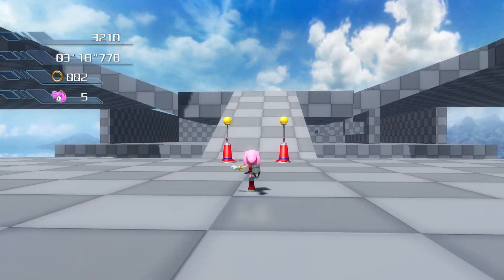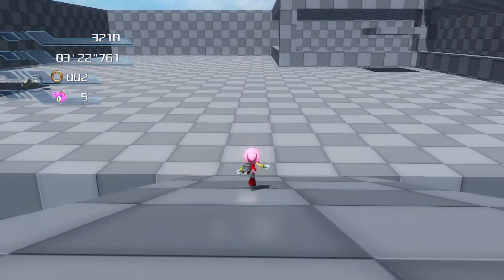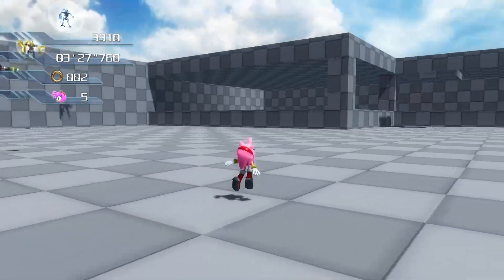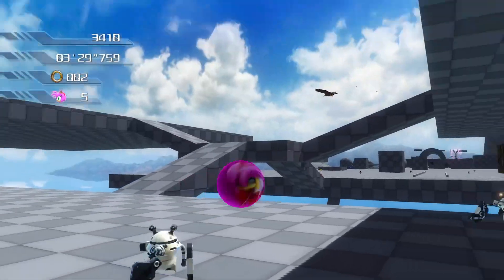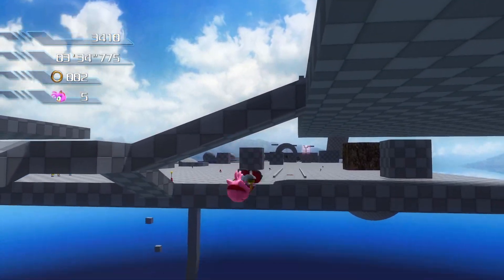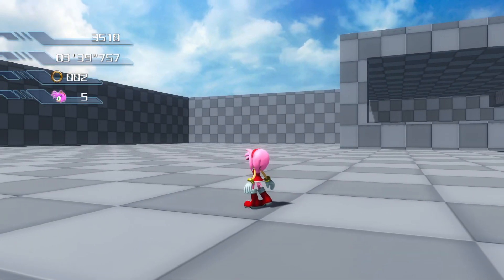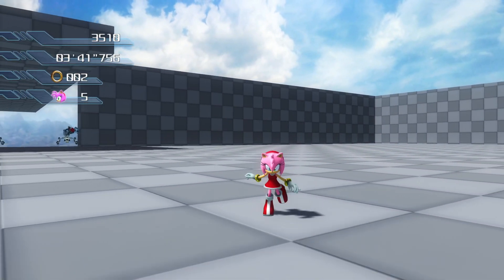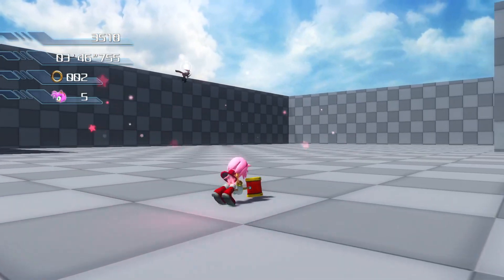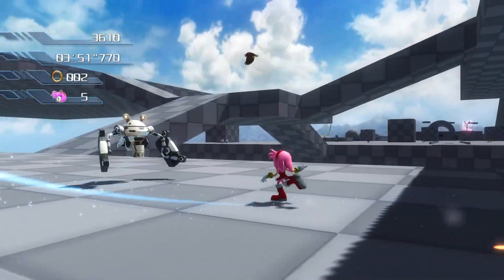Testing on some enemies — we can jump, and we can bounce in midair. Of course, where would Amy be without her iconic hammer? The hammer attacks faster now, and she can move while doing the hammer attack.